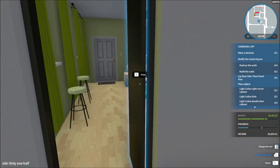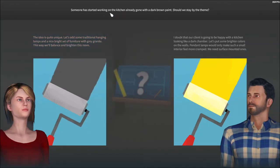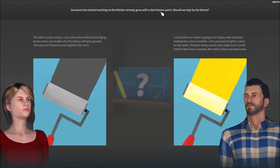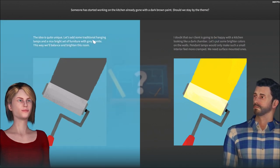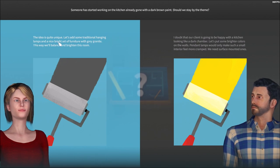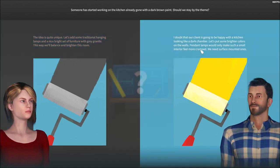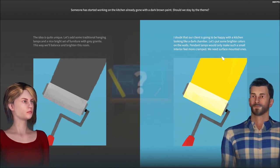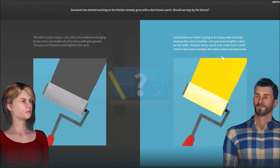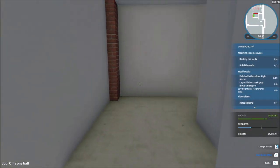Next room, another big decision. Someone has already started working on the kitchen with dark brown paint. The options are: add traditional hanging lamps and bright furniture with gray granite to balance the room, or put bright colors on the walls. The client won't be happy with a kitchen looking like a dark chamber, so let's go with bright colors. Also pendant lights would make this small interior feel cramped - we need surface-mounted ones.